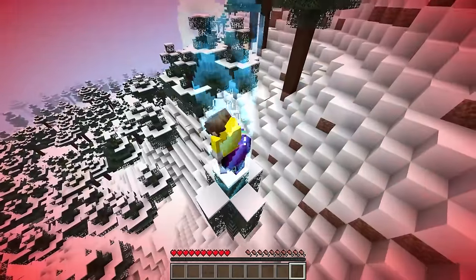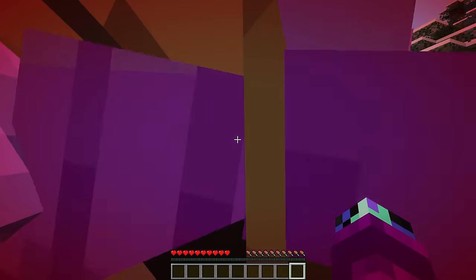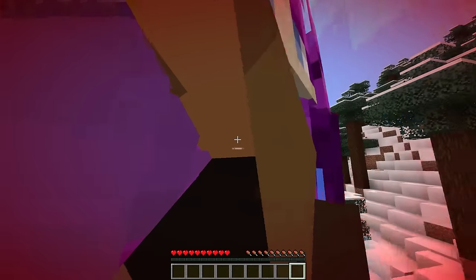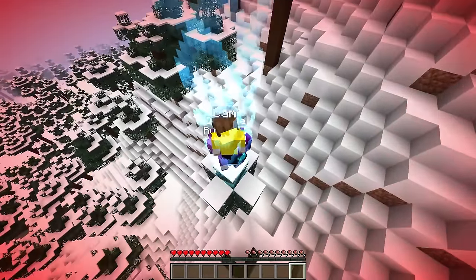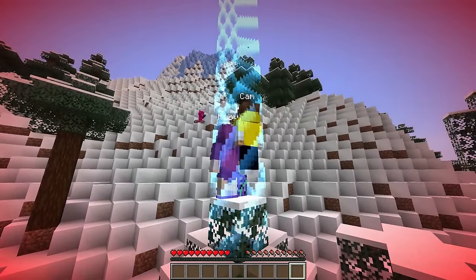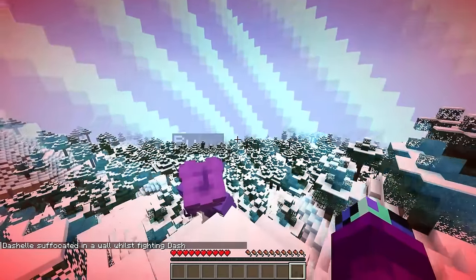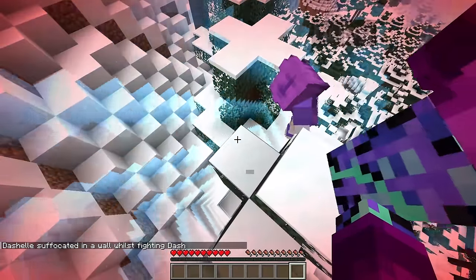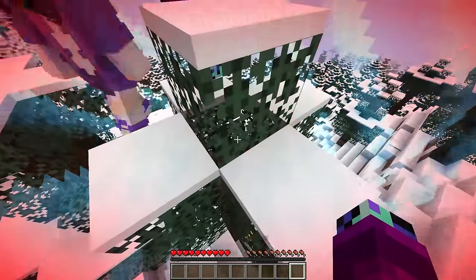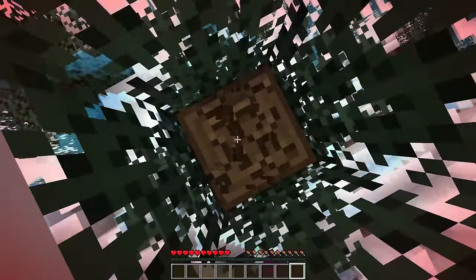Where are we? It's so cramped in here! Wait, Dash, is that your clone? Dasho trapped us on this one block so he can be the only Dash in the world. But you realize you've trapped yourself here too, right? He has enderpearls and escapes, but gets hurt outside the border. Wait, the border just expanded! I got credit for Dasho dying - we got an achievement! So we can expand the border by getting achievements.